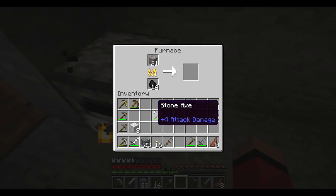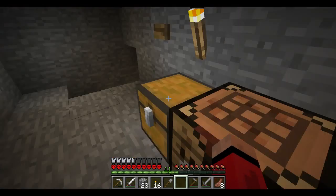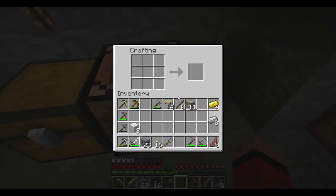Oh, I didn't know you could do that. If you hit the number when you're hovering over something, it'll assign it to that slot. I learned something today. There it is.